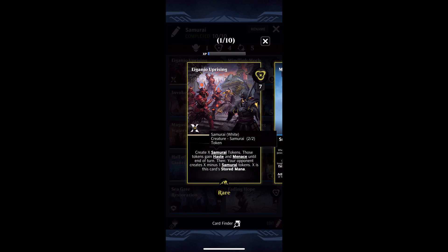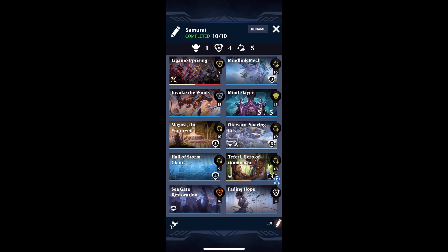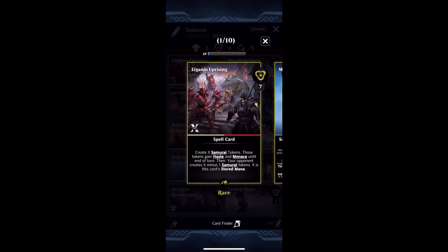The first thing I thought of with this card was: what happens if we just play something that takes the samurai tokens we give to our opponent and give them back to us? All your samurai are belong to us. There's a new card in the Neon Dynasty set called Invoke the Winds — it's a 15 mana spell that says gain control of target opposing creature, and that creature gains vigilance until the beginning of your next turn. So you can play this in conjunction with Eiganjo Uprising to get all 19 samurai tokens, meaning you're getting 38 samurai worth of power on the board — actually I think it was giving me 40, possibly 11 for me and 9 for my opponent.